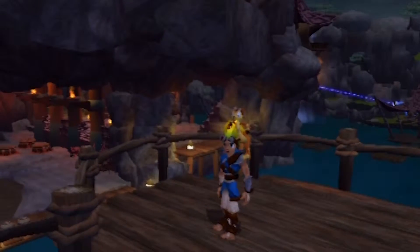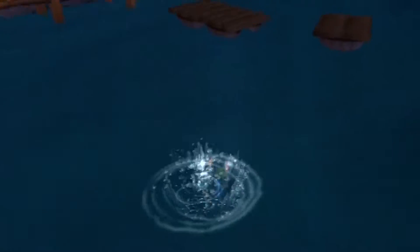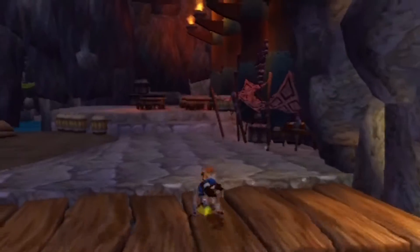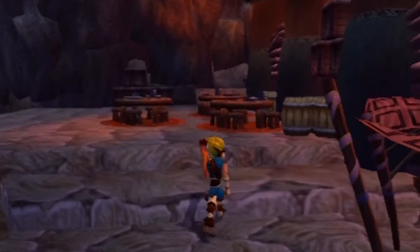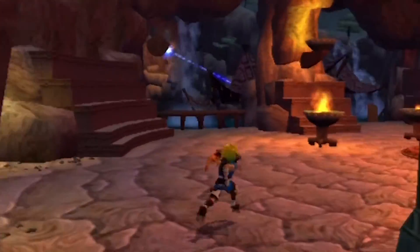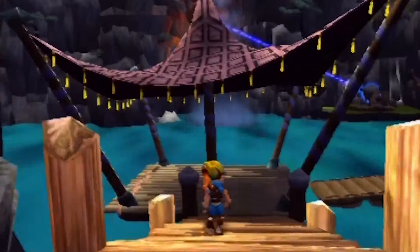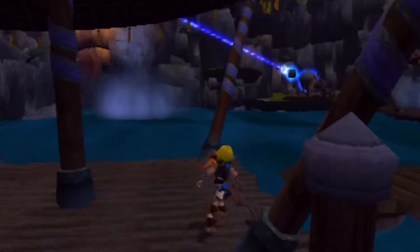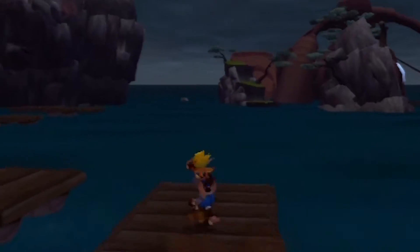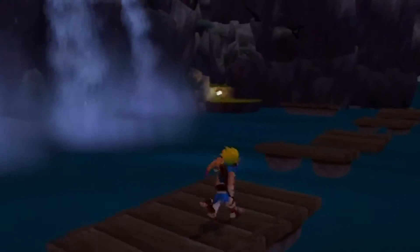Hey guys, this is Untad here in this episode of Let's Play Jak and Daxter. We're going to head over to the Boggy Swamp, and then we're going to take care of that one area that we completely neglected before we go into all the cool fire levels. Even though I'm pretty sure there's a snowy level in the fire area, which doesn't make too much sense, but it's a cartoon video game. There's not really a lot of logic here — Eco doesn't even really exist, so what's the point of being logical? But we're going to head over to the Boggy Swamp and hopefully not have too many issues.